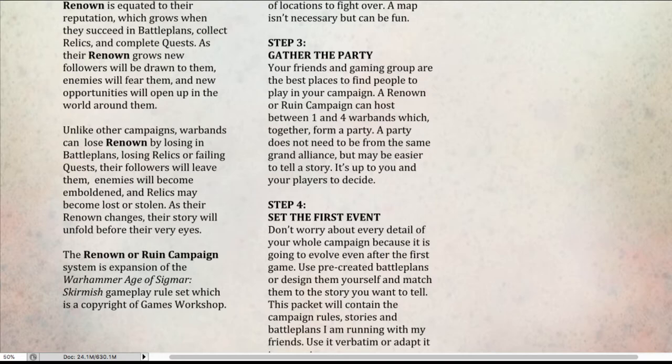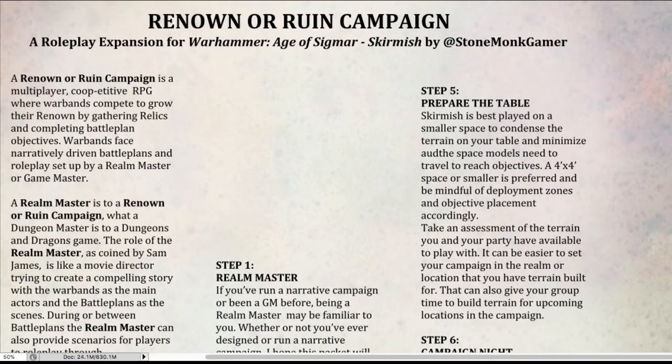I'm using the core Age of Sigmar Skirmish rule set, which at its core uses the Warhammer Age of Sigmar rule set. This is just a couple of layers on top of all of those. So you will need a copy of the Skirmish rulebook and a copy of the Age of Sigmar rule set. I ignore their campaign system, so don't worry about that — Renown and Ruin wholly and completely replaces it.